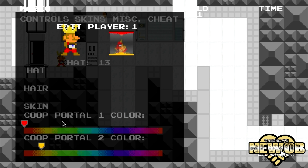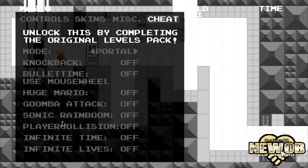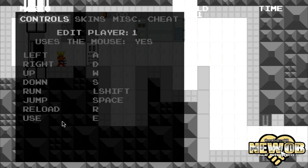Who's the king? And you can edit players — player 1, player 2, player 3, player 4 — so there's up to 4 players in this game, that is pretty awesome. 4 players at the same time! There's also cheating, but if you want to cheat you have to unlock it by completing the original game's 4-level pack, so that's going to be quite difficult. And the controls.